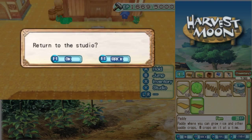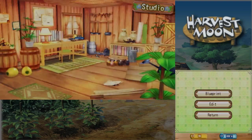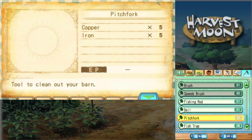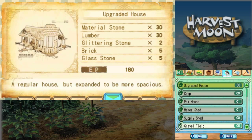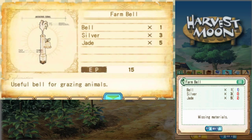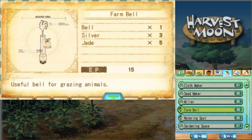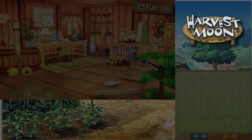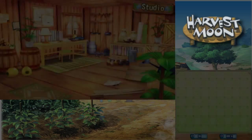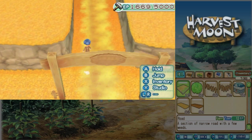Time to— Oh, I forgot to fill up the farm bell. We should do that. I think it's under tools. Bell, where is it? There it is. What am I missing? Oh, I need more jade and more silver, of course. Crap. Alright, we're gonna have to wait for that. I thought you only needed one piece of jade. Oh well, whatever.